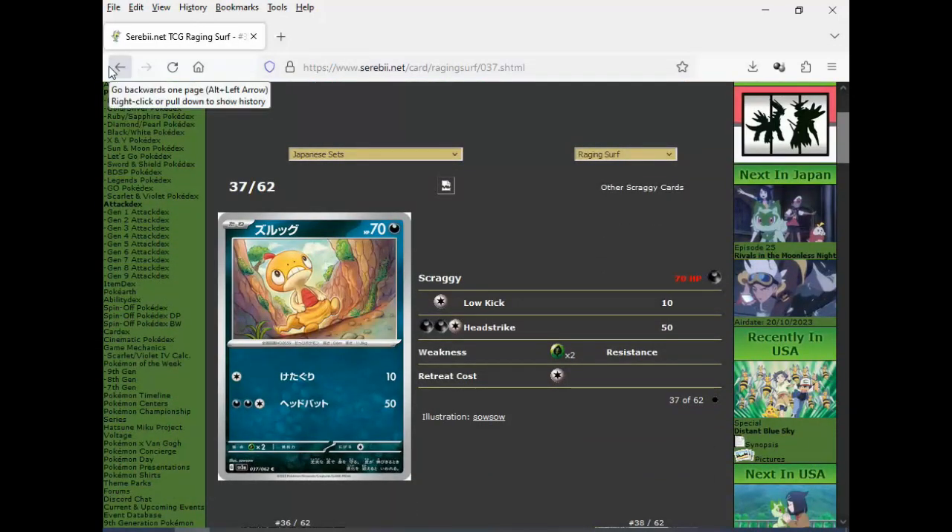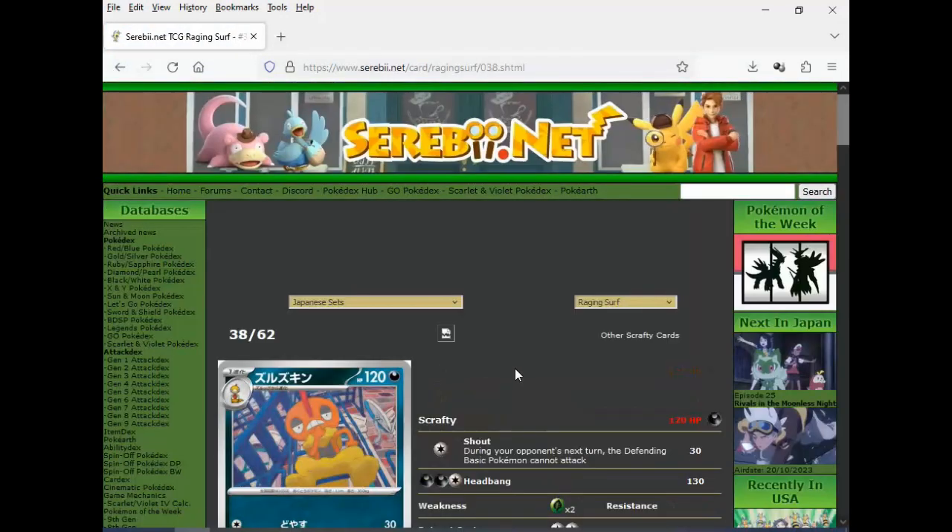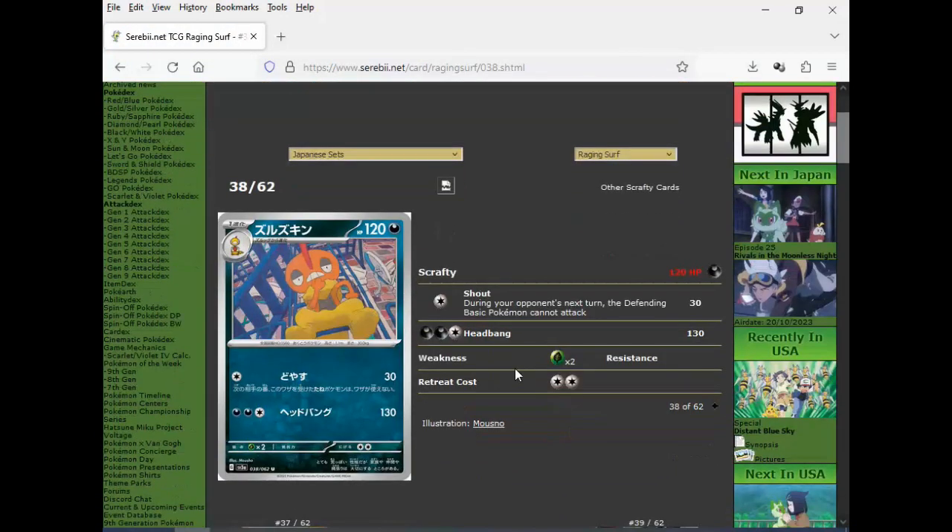Then we've got Scraggy — doesn't do much, nice artwork. I almost want to say I've seen this before, but probably not. And then Scrafty: during your next turn, the defending basic Pokemon cannot attack. So this is going to be one of those wall Pokemon, but it's only against basics. Nowadays you probably want to block evolution Pokemon, but I guess it is going to stop things like Miraidon and Raikou.